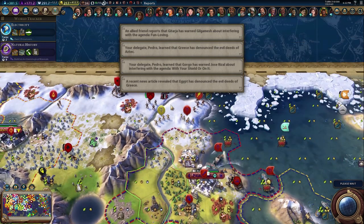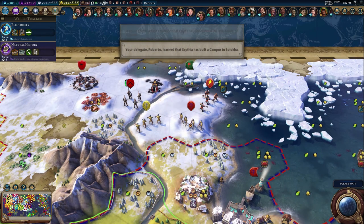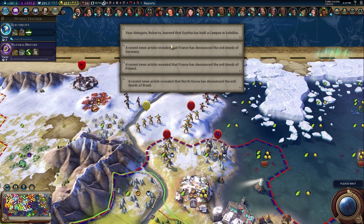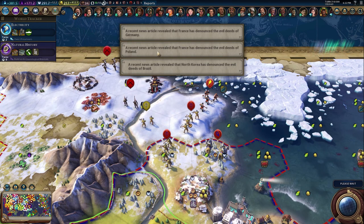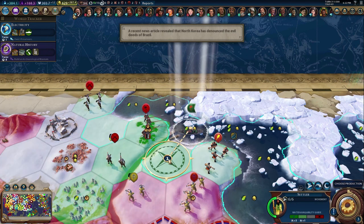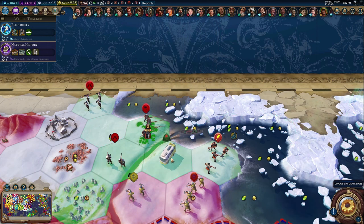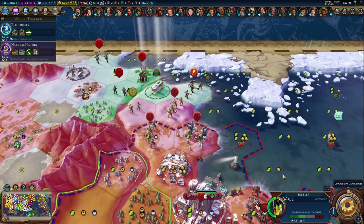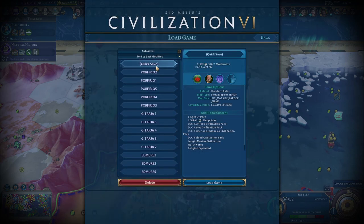We should be able to go there and immediately settle because it should only take one turn. If not, we're gonna have to reload and that's gonna be sucky. This all got super awkward - can we immediately get here and still have trade routes of movement? No - crap. We quick saved on turn 310, auto save is 311, so we're gonna reload this auto save.